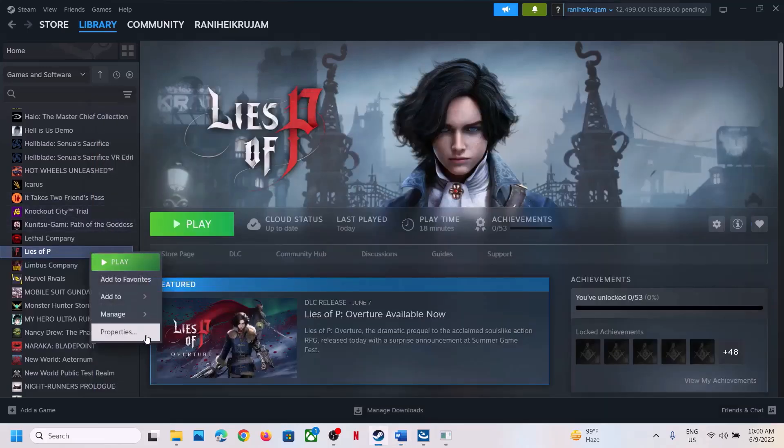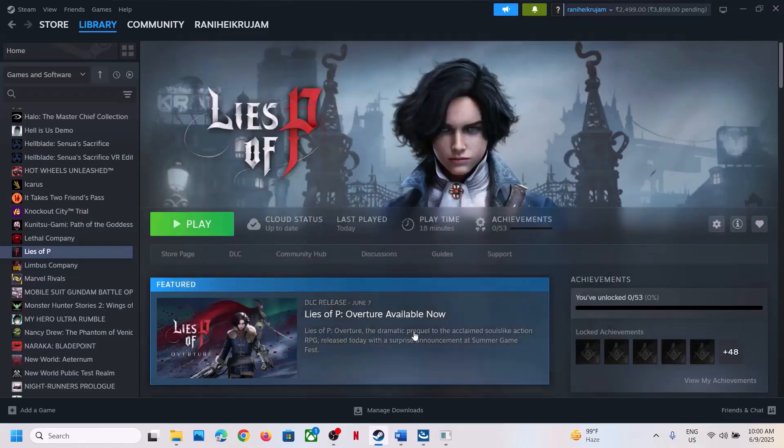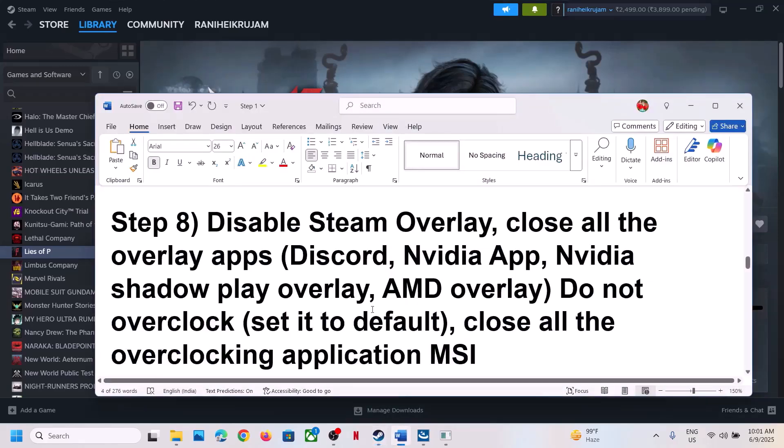Still not working? The next step is to disable Steam Overlay. Go to Steam, right click on the game, select Properties, go to the General tab, and turn off the option that says 'Enable the Steam overlay while in-game'. Also, if you have Discord running, go to Discord settings and turn off overlay. If you have the NVIDIA app running, go to its settings and turn off overlay, or simply close all overlay applications and then launch the game.